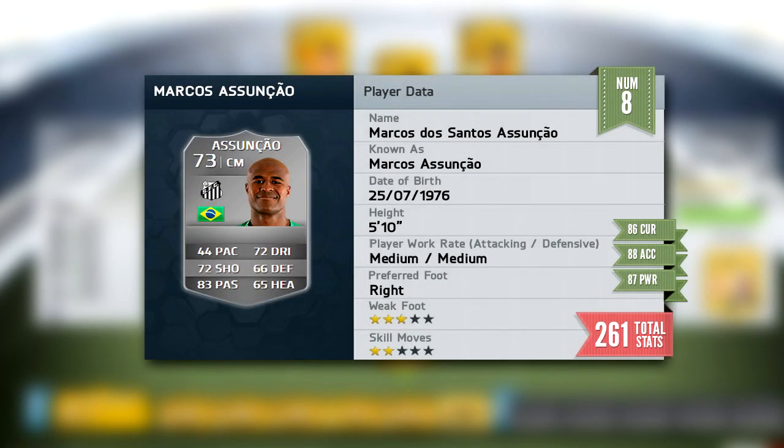Moving up to the number 8 spot, we have got Marcos Attenchel — a fairly slow player in the centre mid position for Santos, but his free kick stats look absolutely insane: 86 curve, 88 free kick accuracy and 87 shot power. So hopefully if you need a free kick taker, he should be absolutely incredible. The only thing that really lets him down is his pace; his passing is incredible and so is his shot.